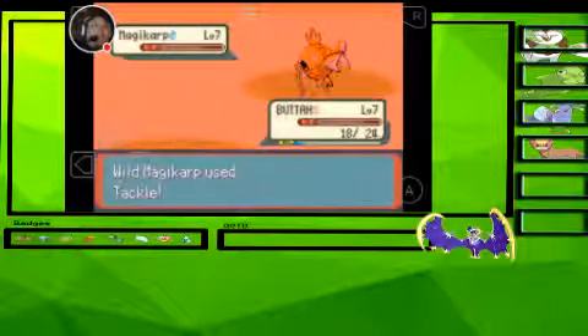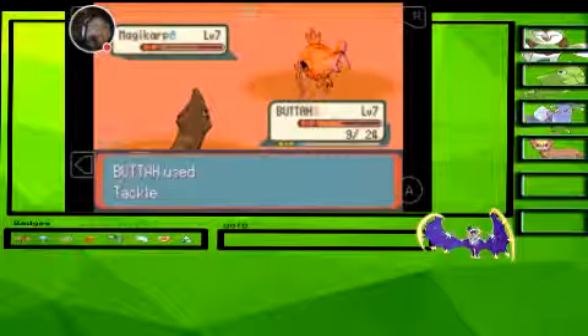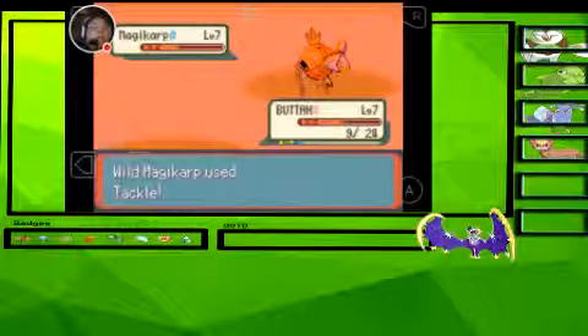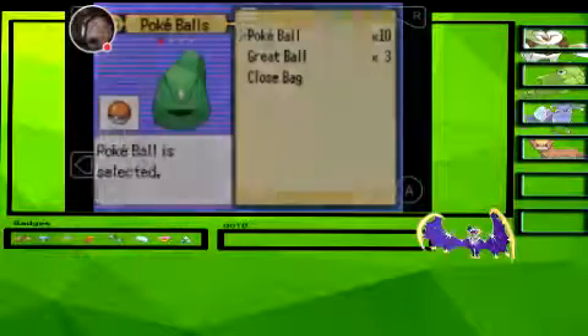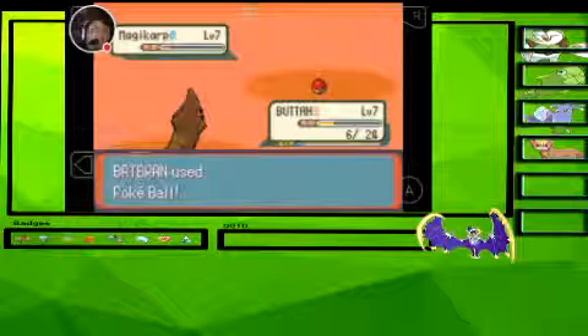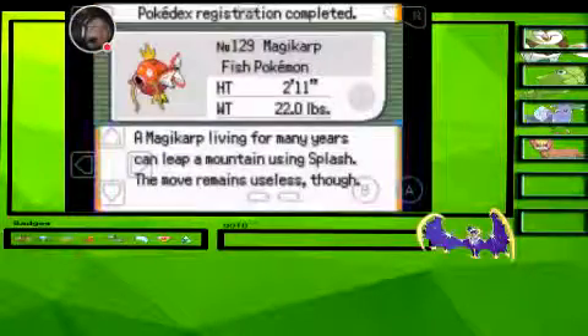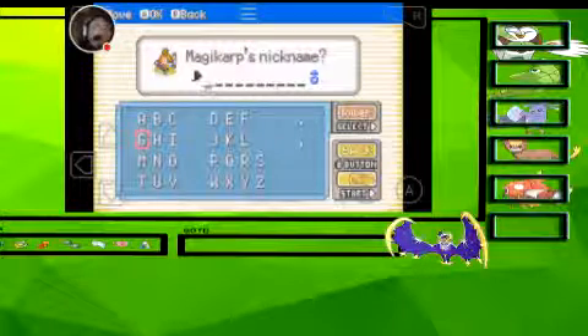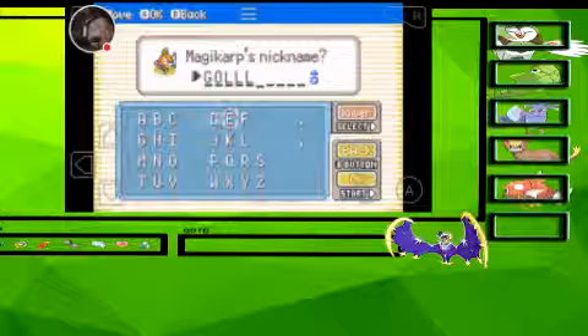Oh my God! The moment I get XP Share I'm putting it on you. I don't even care if you kill my beautiful Butter — I just need to catch this thing. It needs to be part of my team, it just needs to happen. It's a solid gold shiny Magikarp. We're going to get a red Gyarados! Look at how majestic. I'm going to name him GARD! Welcome to the squad, gold!